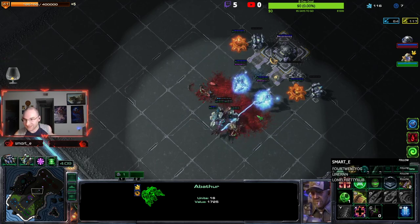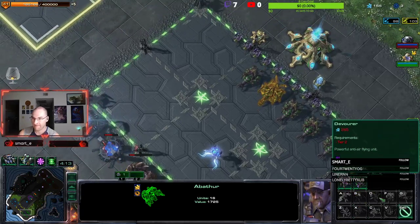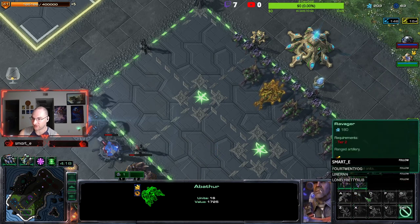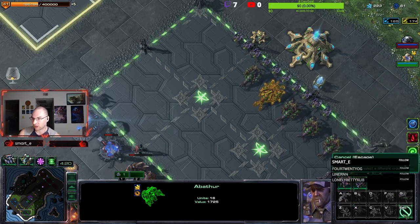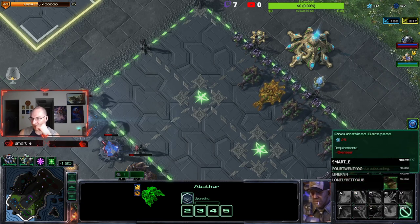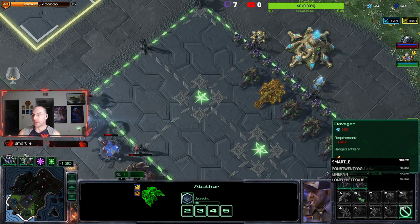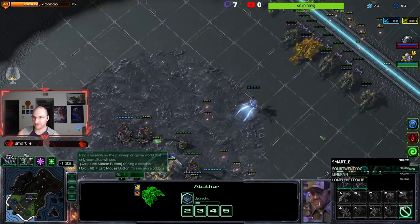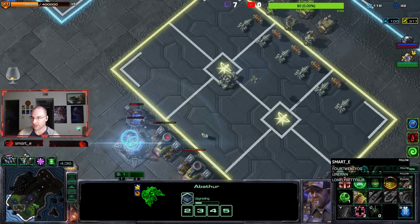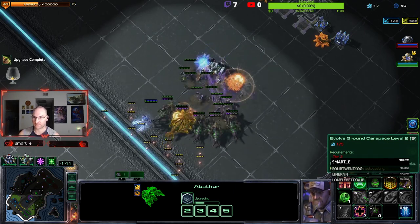That was the perfect counter - archons with psionic storms. With that being said and done to me, we are gonna go T2 now. We're gonna start getting some swarm hosties. We can go Ravagers - yeah, let's do some range artillery. Are there spider mines? Yes, spider mines. Good. Let's get armor so we can survive the Thors.